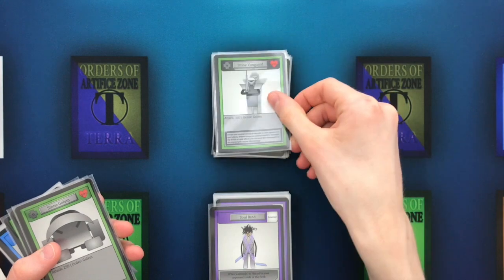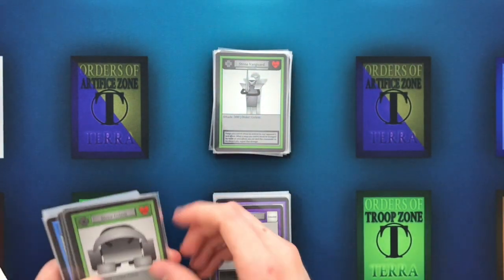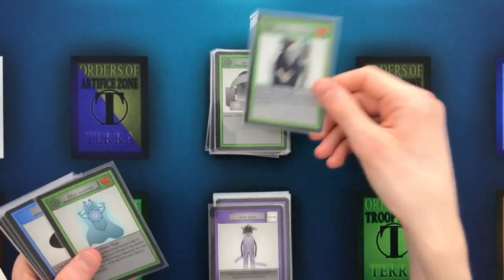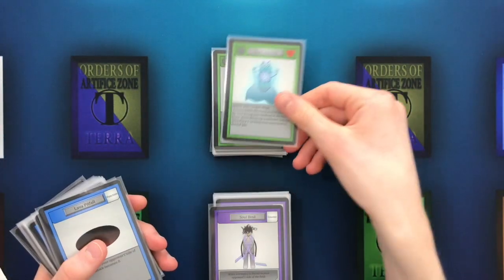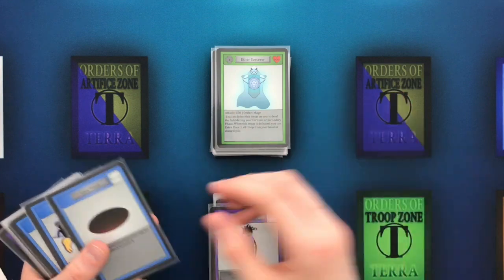Now onto the Golems. We have the second commander in this deck, which is Stone Vanguard — another very good control card — and Stone Golem, with very high health for a plus zero. Now onto the plus ones: we have Arcane Mentor, who can extra-place himself from your hand, and Aether Sorcerer, who can extra-place other troops from your hand or discard pile when he's defeated.